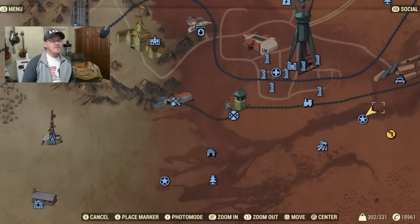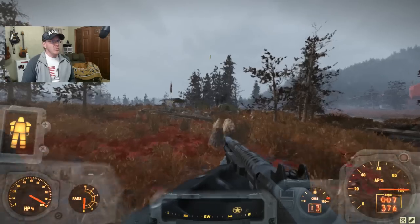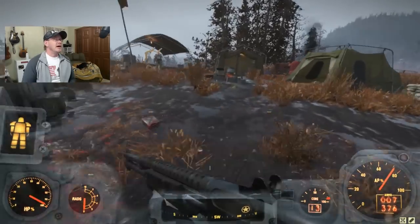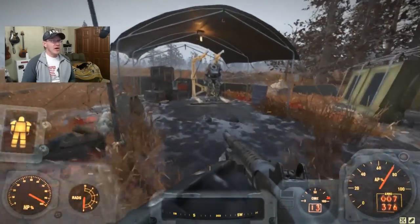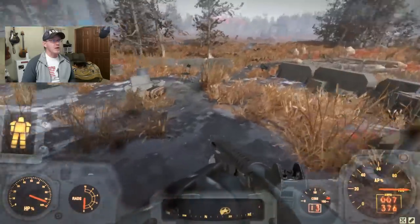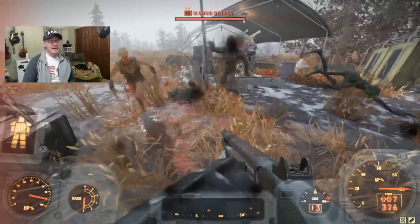We've got a couple more locations. We're going to Survey Camp Alpha — things are getting more and more dangerous the closer we get to the southeast corner. We're going to be faced with some scorched and scorched beasts. But the power armor itself is pretty easy to find — it's a small camp with a power armor station and it's hanging out right there.